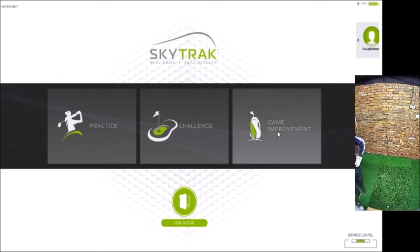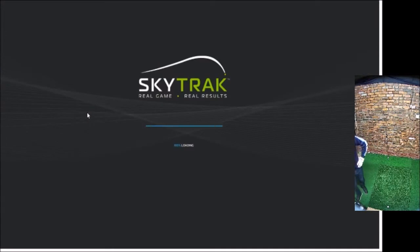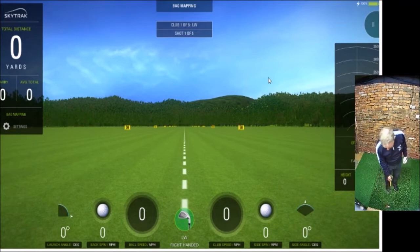So let's go over to the SkyTrack. We've got the main menu — to get to bag mapping you just click on Game Improvement, then Bag Mapping, and it takes you to the bag mapping page. For the purpose of this demonstration we're going to do five iron to lob wedge. I recommend hitting five shots per club — any more than that becomes a bit long-winded. Set best shot selected to your best three shots from five, leave the intended gap between clubs at 10 yards and gap tolerance at two yards, then click Apply.